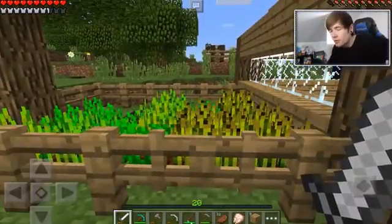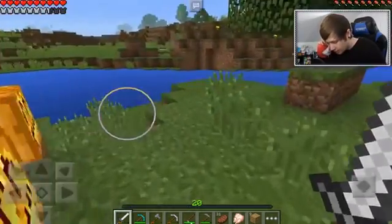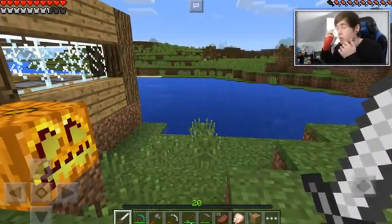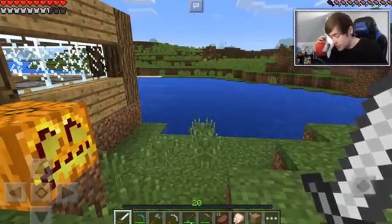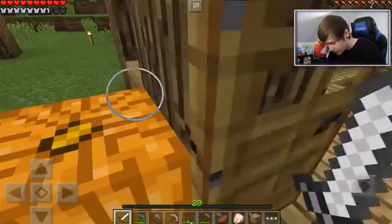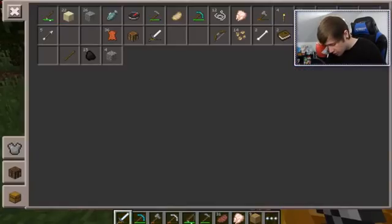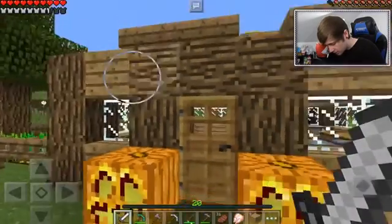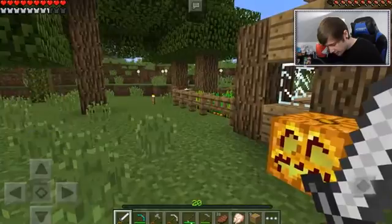I want to try and kind of automate it. I know there's no redstone inside Pocket Edition, but what we can do is automate it with a water bucket. So what you do is you place the water in a certain place, and it will wash away all the crops, the seeds, and all that good stuff into a certain location, which is actually really cool. But for now, what we want to do is grab some wood because we need the logs.